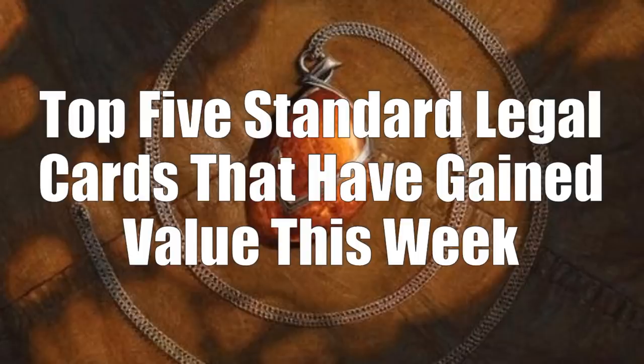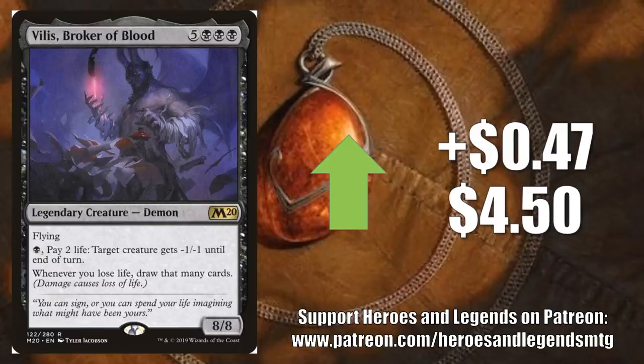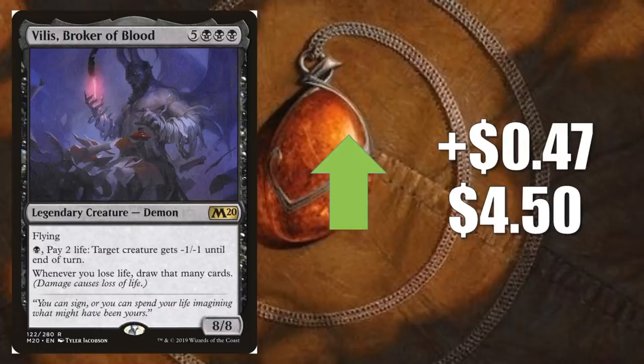Let's move on to the top five standard legal cards that have gained value this week. I do have three honorable mentions. The first one is Vilis, Broker of Blood from Core Set 2020 — it goes up $0.47 to $4.50. I'm always impressed when cards from the newest Standard set at Rare can go up in value at this point, just because there's so many packs that have been opened. But this is a very good card for Commander right now, especially because of the Commander 2019 product — in particular, the Merciless Rage deck. Karrthus, Son of Yawgmoth and this feel like they were meant to go together. It's a key card if you're going to build a Karrthus deck in Commander.